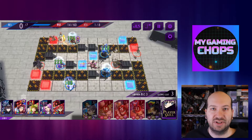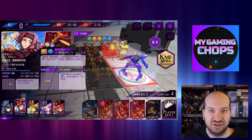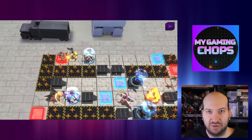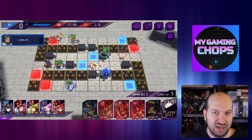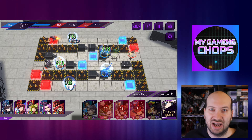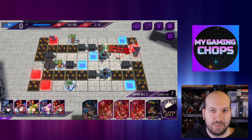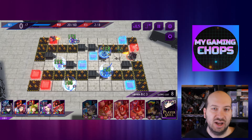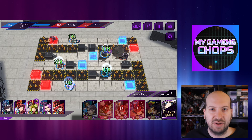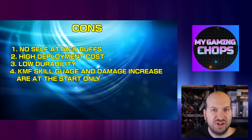Another problem with the MC is there are no self attack buffs. Yes, you can use Rakshata and Zero to boost the attack power, or even Schneizel or whoever, but there are no self buffs. So the 800 you see, or the 900 later on, that's it unfortunately. Other than that though, this is still a really solid pilot, and for a free pilot you can't ask for much more. That's why I really like the MC, and now we finally have this pilot.